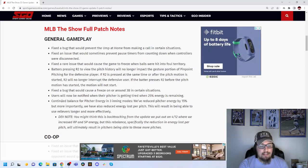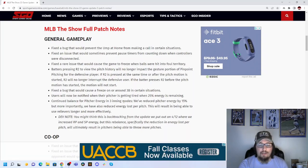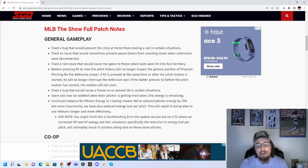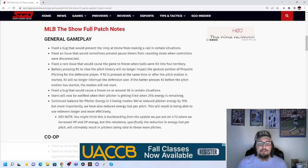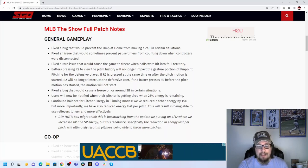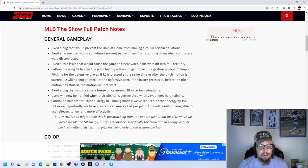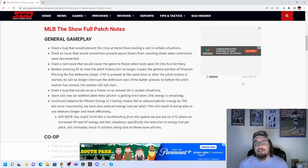There's also been a change to pitcher energy — continued balance for pitcher energy in three-inning modes like mini seasons and BR conquest. They've reduced pitcher energy by 15, but more importantly also reduced energy loss per pitch, which will result in being able to use relievers longer and more efficiently. SDS notes this isn't backtracking from the April 12th hot fix — this rebalance, specifically the reduction in energy loss per pitch, will ultimately result in pitchers being able to throw more pitches. A lot of times you'd throw five or six pitches with your reliever and they'd already be out of energy, so hopefully this fixes that.